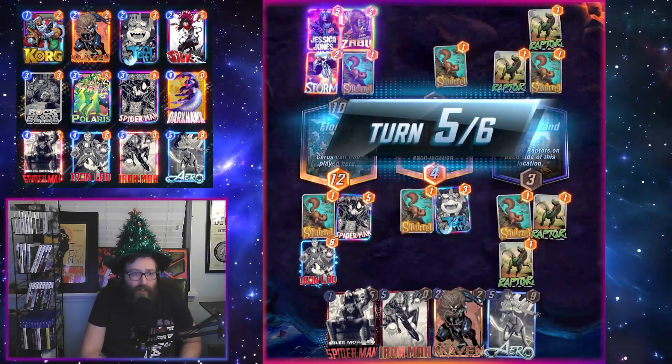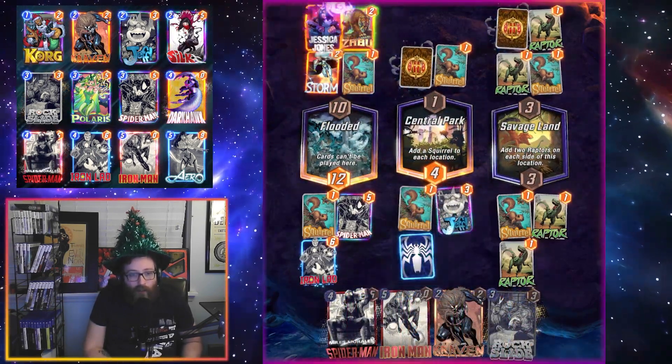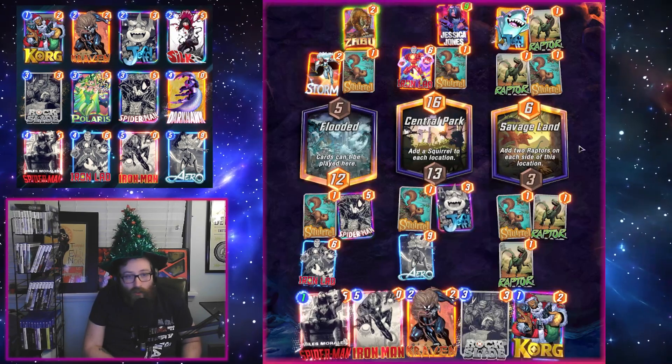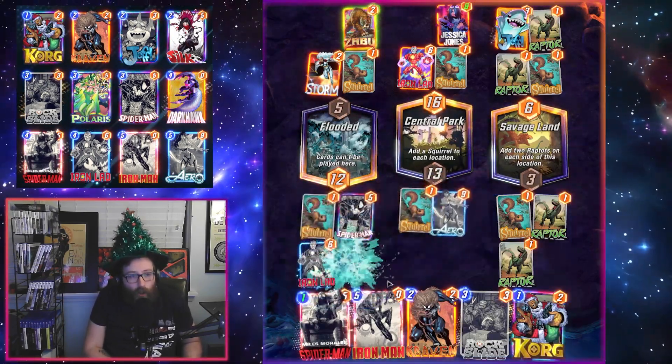The Dark Hawk package has been nice in this deck as the disruption it provides is very solid. Even with Blob around, Dark Hawk still does pretty well — especially when you can get those rocks going early to hopefully disrupt Thanos, so your Dark Hawk remains really big against them.